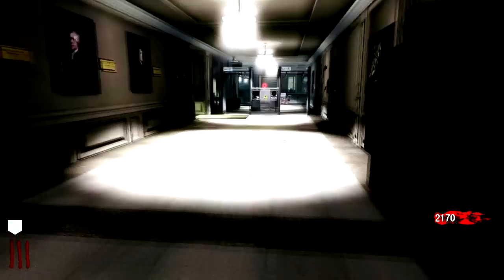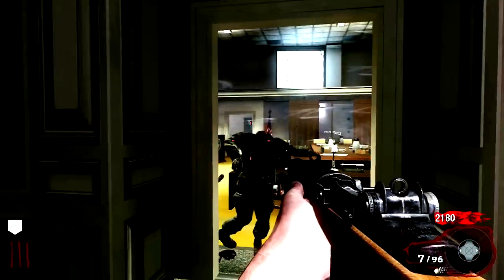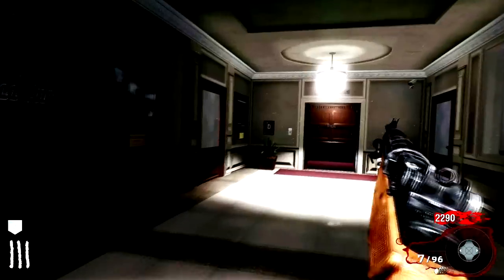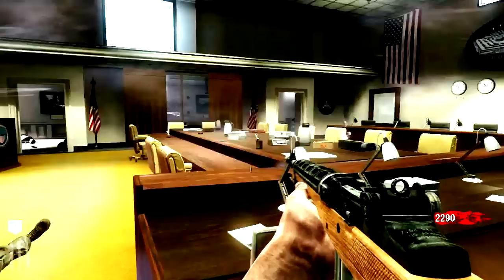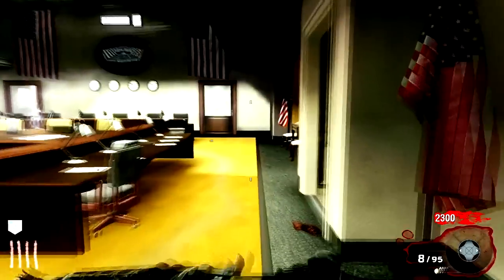I'm gonna go ahead and kill this guy. Before you go down this elevator, you want 2,750 points. Don't go down with any less. You can go down with more - that's fine. Have at least 2,750 points for this all to work.